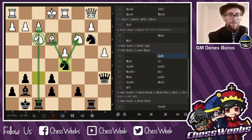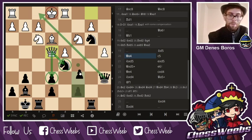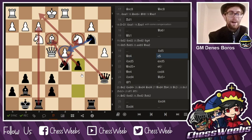Seeing knight d5, my opponent changed the plan from queen d3 and went for queen e4, saying: hey, you might be losing another pawn. And I said: as long as your king is in the middle, I don't mind. I care about active pieces. And as we said before, the d4 square is crucial in the Grunfeld. So I'm going after that one.